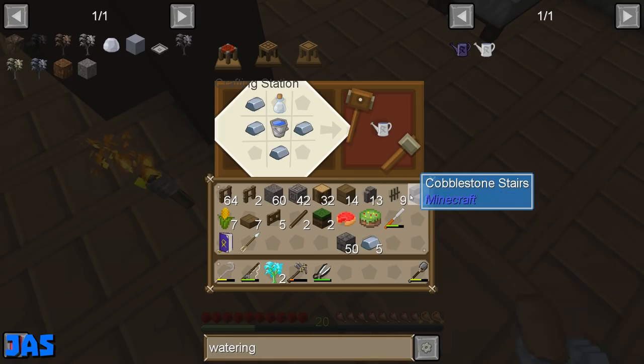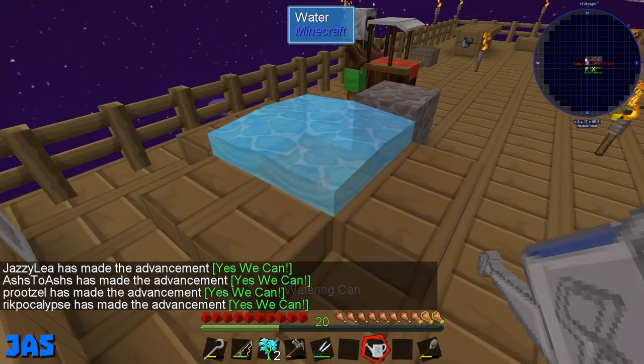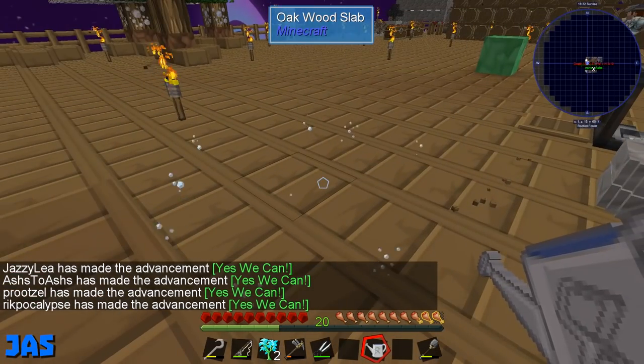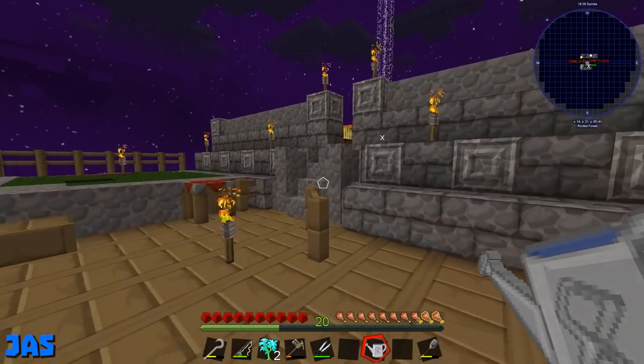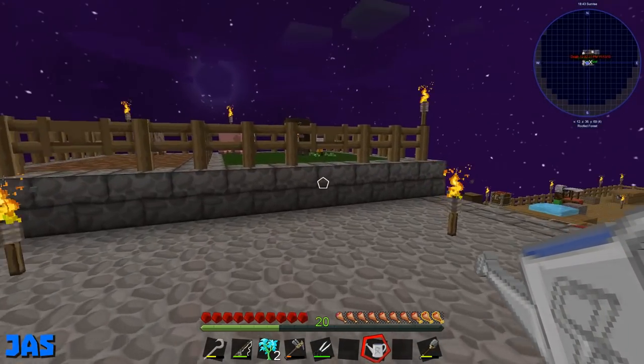I'm going to start taking down these barrels. Yeah — especially for the saplings we've already done, Price, you can easily do it from your own simple storage remote. Jazzy, what plants are you working on? Do you have your corn yet?